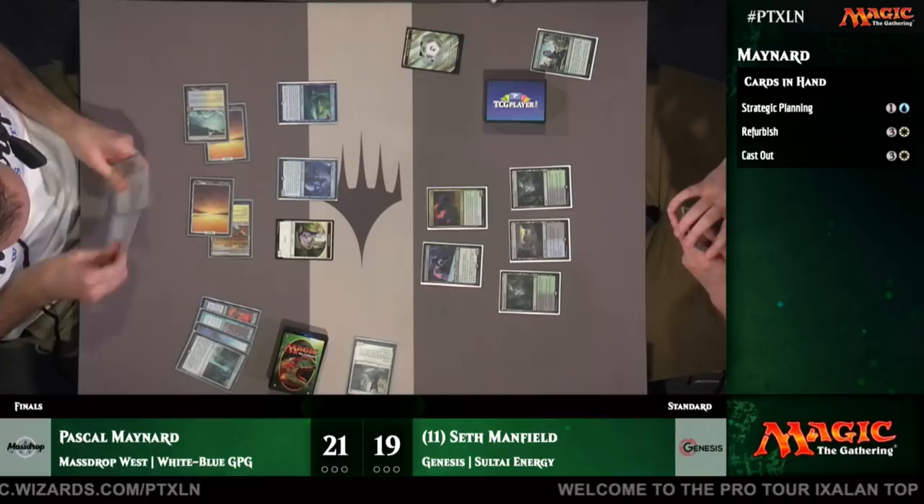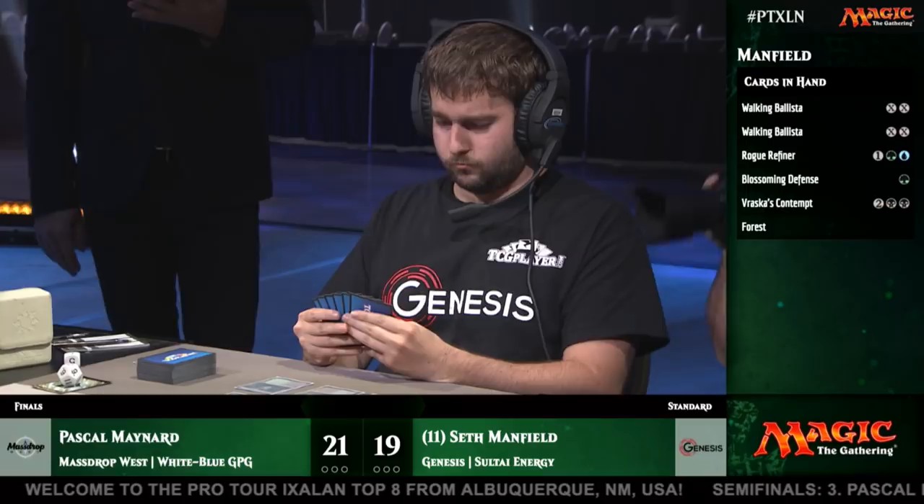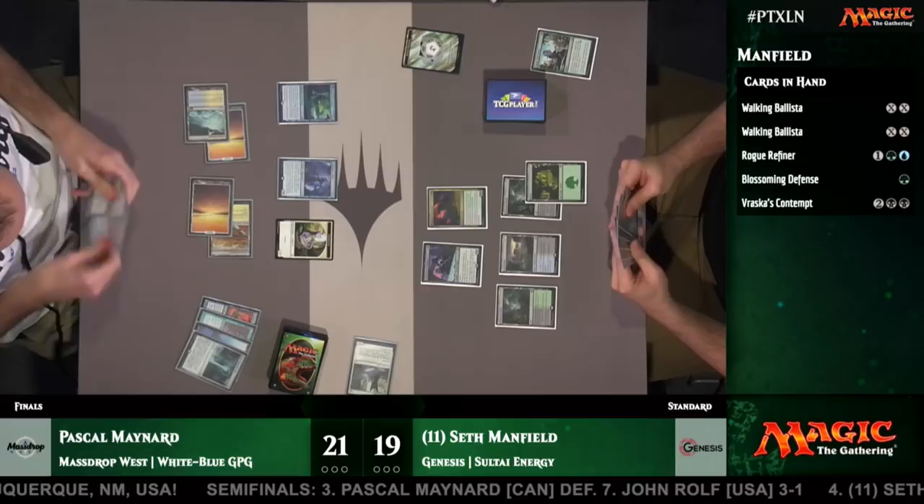Seth can potentially try to strand Pascal with no creatures in the graveyard by not attacking, but that means Seth isn't making much headway. Pascal's also got Search for Azcanta, so if his top card happens to be a creature he can dump something there. That's all under the assumption that Seth assumes there's a Refurbish — which isn't a given, but it's fairly likely. You're going to try to play your game plan so you can beat that, because that is Pascal's main game plan. He's seen a lot of extra cards between Opt, Search, and the Champion of Wits draws.